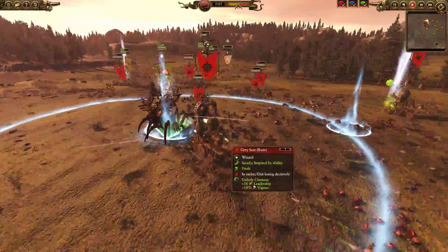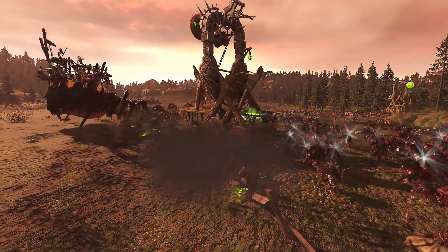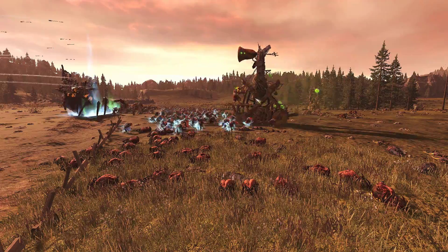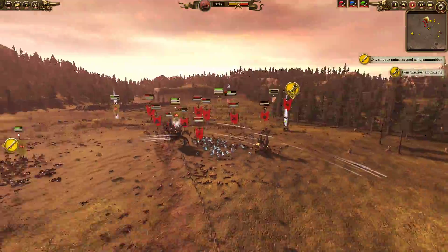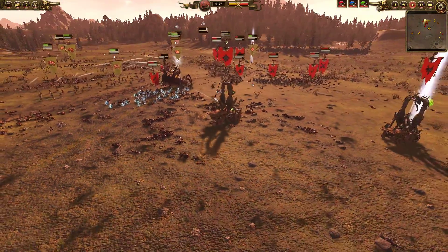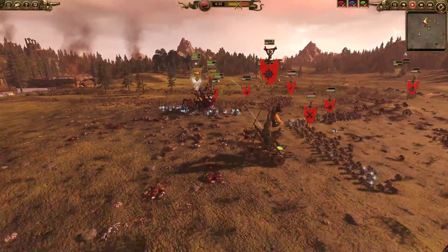It looks like the gray seer is probably going to meet his doom. He's skittering around on the giant Screaming Bell - it's pretty cool looking. He summons clan rats to defend him. The gray seer is in pretty rough shape and archer attacks continue to come, so it won't be long before this unit gives up the ghost - or the rat ghost.